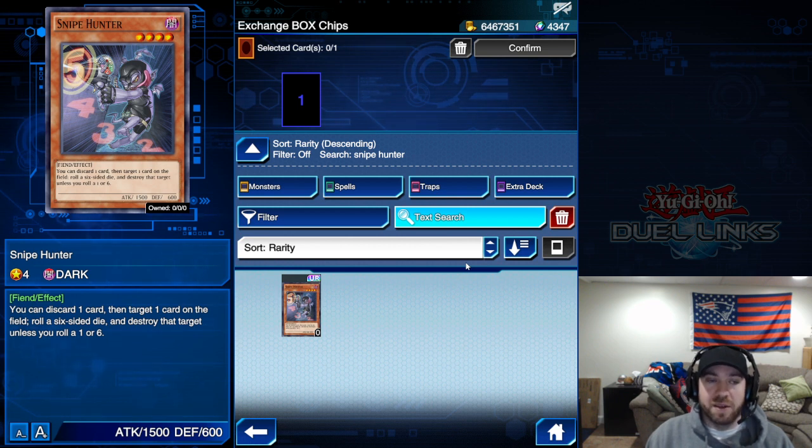You have a two-thirds chance — 66% — to destroy a card on the field. And if you have multiple cards like Orchist that you want to get to the graveyard, you can use this effect as many times per turn as you want.